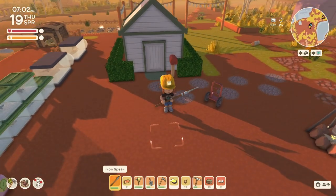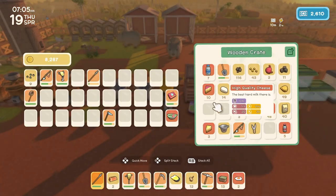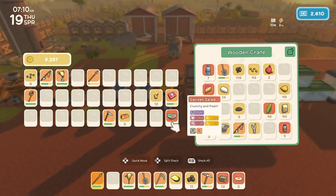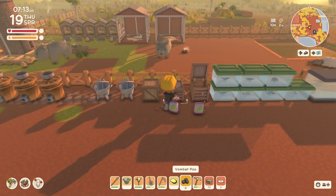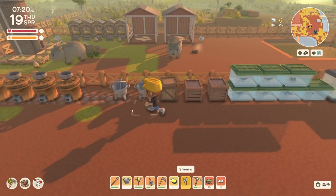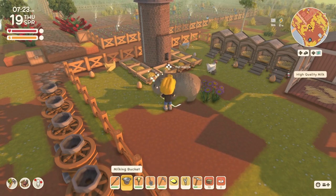Good morning and welcome to Australia. It is Thursday, the 19th day of spring, and we are working towards getting permit points today. I'm working towards the 3,000 permit points for the Advanced Crafting Table. I'm just gonna do some morning stuff here, and then we're gonna see what we need to do to work towards those. I'll say hi to all the animals and milk them and shear them and all that good stuff.